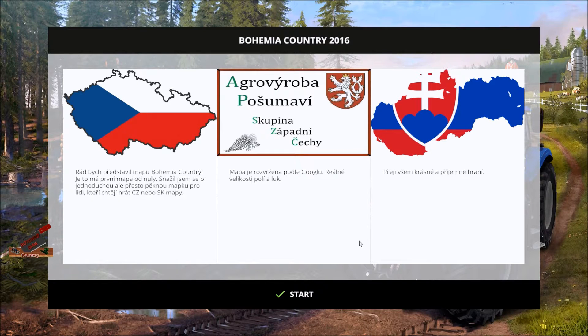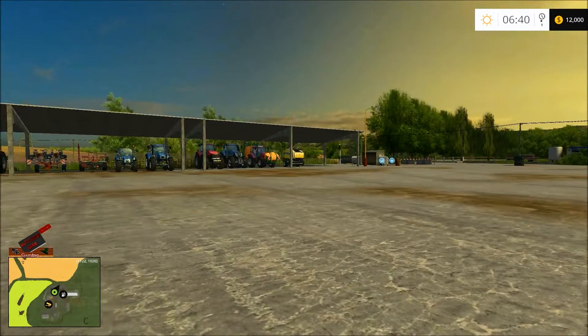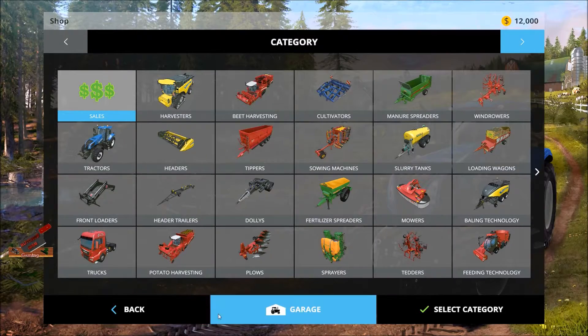Howdy y'all and welcome to another episode of Tour and Review by the Butcher Man. We are going to be looking at Bohemia Country 2016 — and as you can see, none of that is in English. I got this mod off of Mod Hub; I'll put the link down in the description as I always do. The mods required are actually included in the map download — you unzip it and put everything in your mods folder.